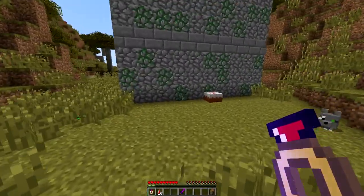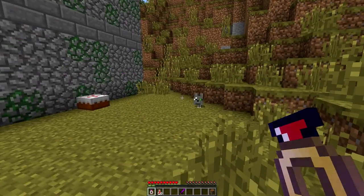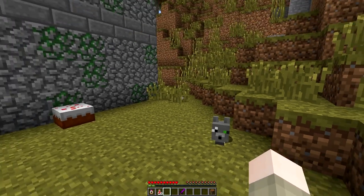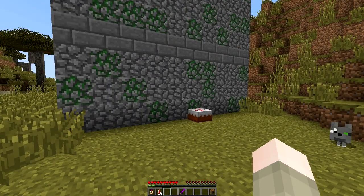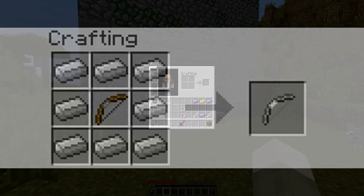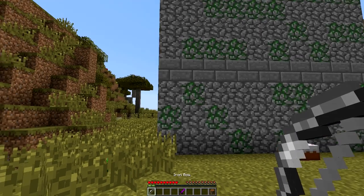I'm playing on peaceful right now so it doesn't matter too much. I'm playing the peaceful easy route today. Next on the list, I want to show you the iron bow — it's not too fancy. The crafting recipe is just a regular bow surrounded by iron ingots. Really basic, but I like bows. I'm kind of like Katniss — I love to shoot stuff.